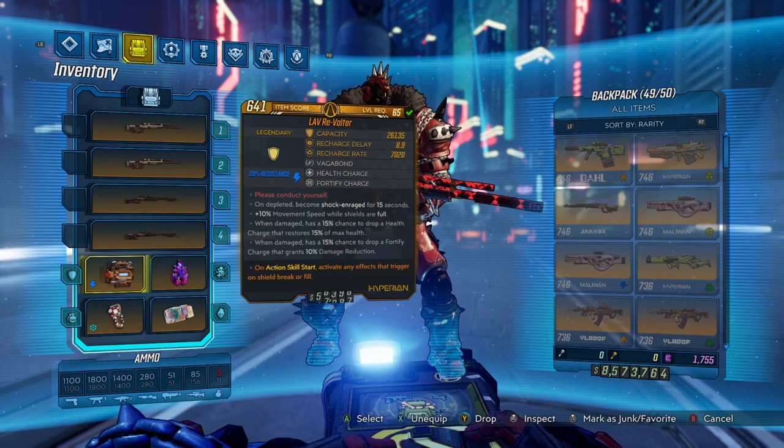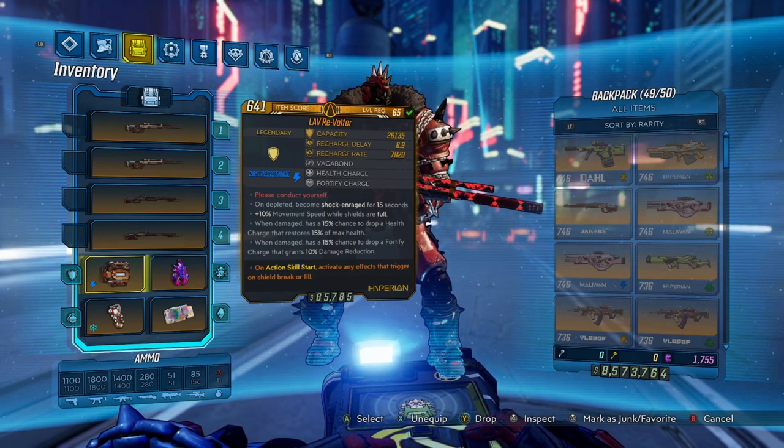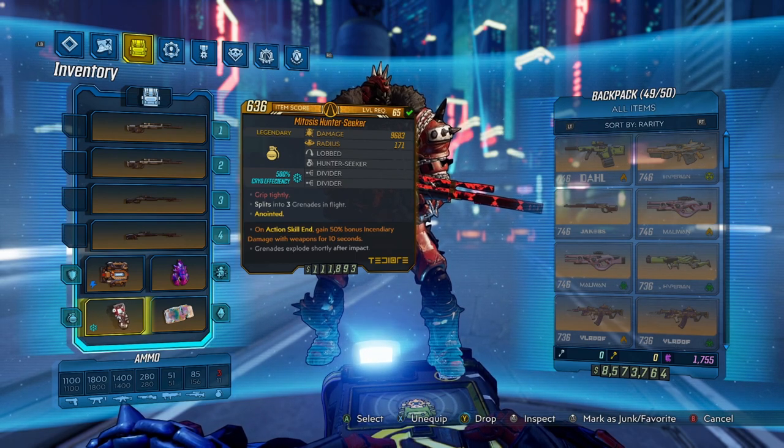Next up, we're using a Revolter Shield. This is going to give us 200% shock damage for 15 seconds every time we activate our Fade Away, and we're going to be in and out of Fade Away way more than every 15 seconds — so essentially 200% shock damage uptime at all times. Next up, Mitosis Hunter Seekers. Throw these things — they'll help you stay alive, they'll do damage, they'll proc your kill skills. Make sure you're rocking an ASE on them.